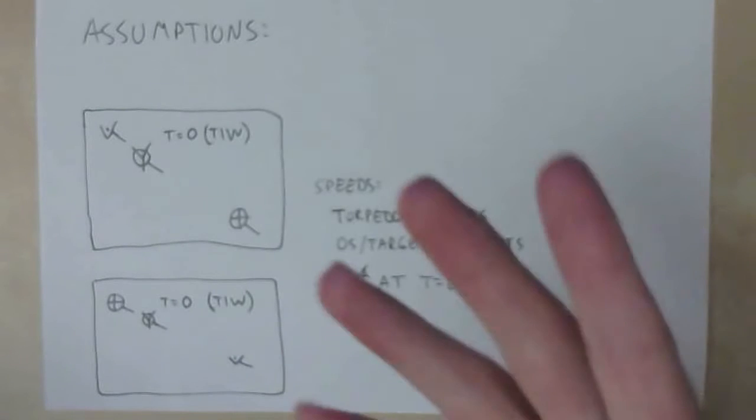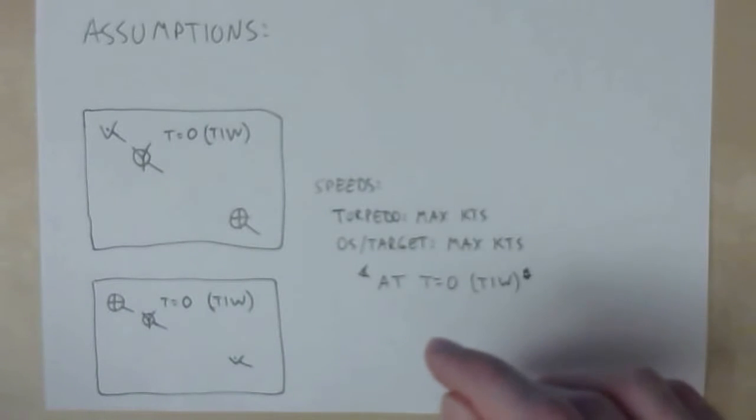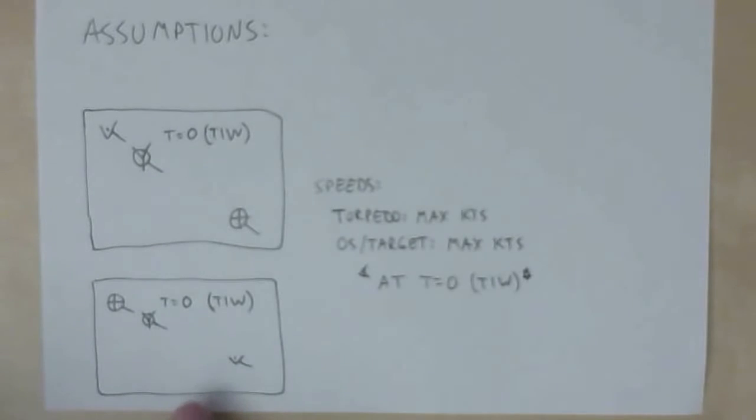We'll fix the conservatism later by adding some distance back in — a margin or safety factor, to use engineering terms. This applies the same way for maximum engagement range: your torpedo is fired exactly directly down the line of bearing of the enemy ship at max speed, and the enemy ship at torpedo-in-the-water is moving directly away from the torpedo at flank speed. So let us move on to actually deriving some calculations.